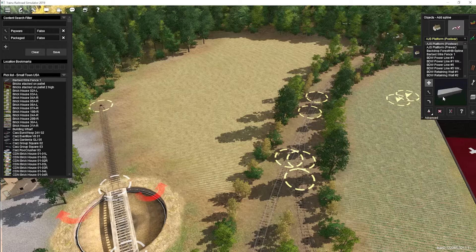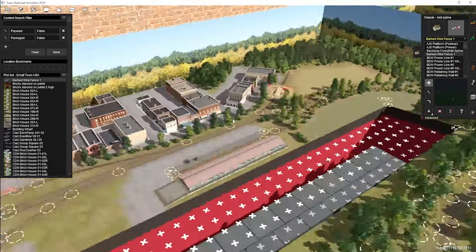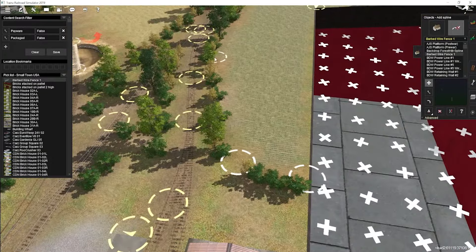Here's the interchange yard — not bad. I think I was grabbing a fence spline, yeah, getting a fence laid out here.